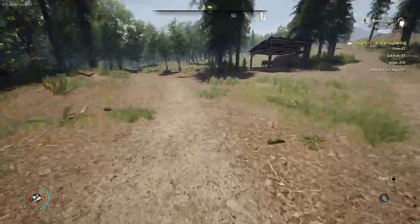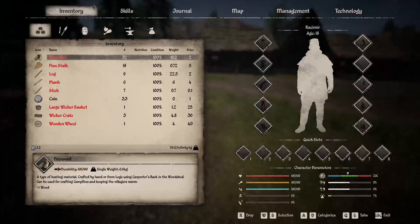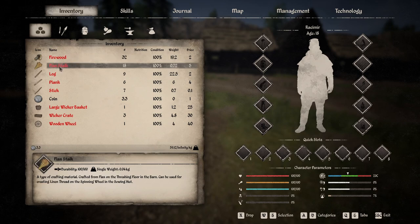Alright folks, I think I have taken everything from Denica. The list is very short — I guess I never really stole much from Denica so I assumed there would be more. But anyway, we've got 32 firewood and 18 flax stalk.